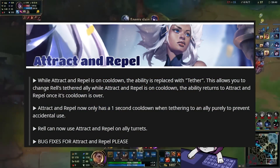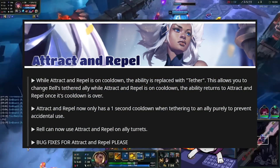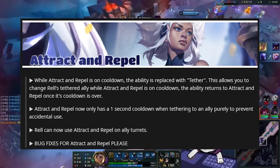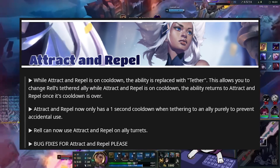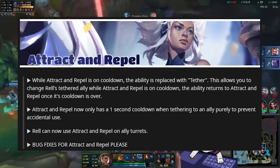Next up, we have her E, Attract and Repel. While her E is on cooldown, the ability is replaced with Tether, which allows you to change REL's tethered ally while Attract and Repel is on cooldown. Attract and Repel now only has a one-second cooldown when tethering, purely to prevent accidental use. REL can also use Attract and Repel on ally turrets, and of course there are bug fixes.